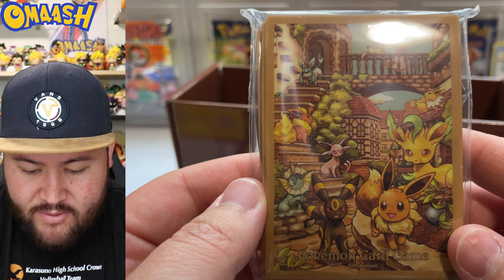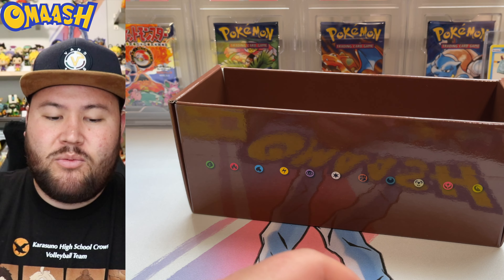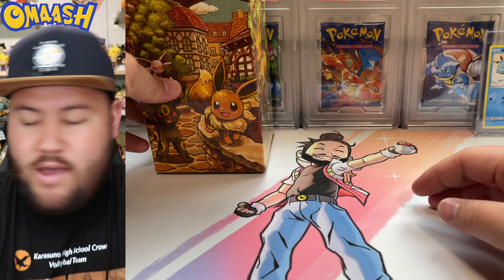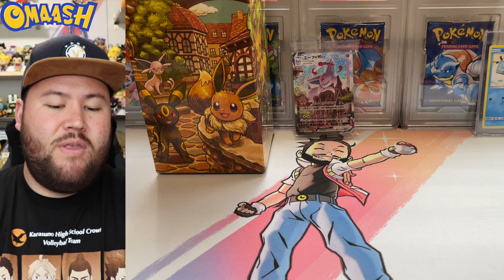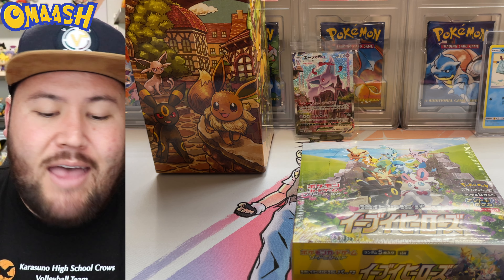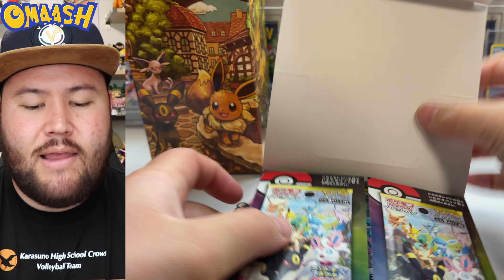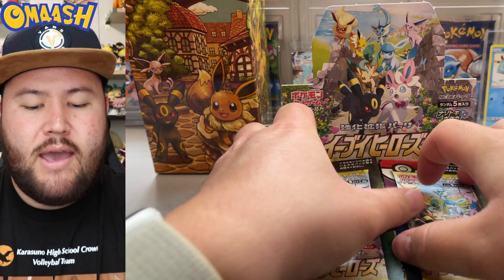Here's the very nice Eeveelution sleeve — beautiful. That is staying sealed as well. And this box is just the best right here. We'll put the Espeon in the back for good luck. And we're going to open this top box right here today. Let's get going with the packs. Here it is — 30 packs. Let's go. Pop the top, get the Eevees flying over here.